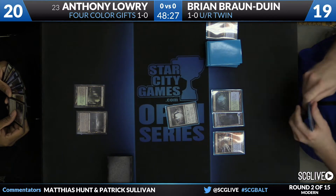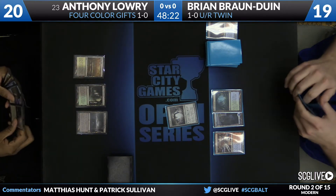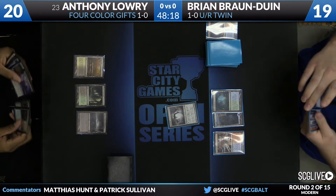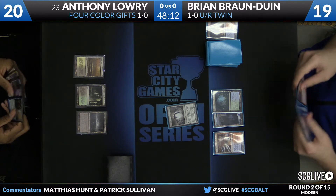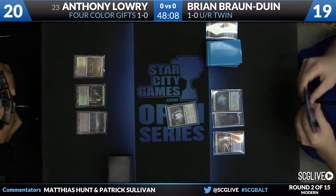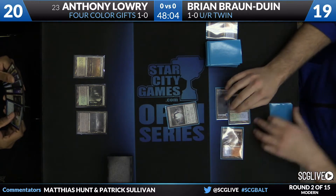One weapon that Anthony gets to use in this matchup is the Raven's Crime package. He doesn't really want to tap out, but what he can do is incrementally Raven's Crime Brian's hand away without ever letting down mana for his removal. As we saw round one in Ben Freeman versus Shaheen Soorani, Shaheen was trying to do that game plan, and when it was not backed up by instant speed interaction, it doesn't take much for Twin to go off.